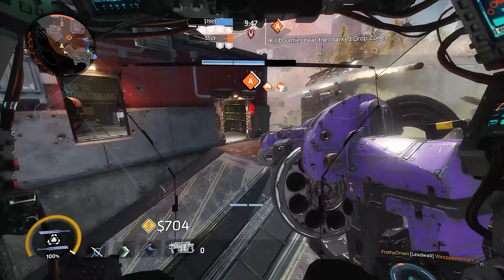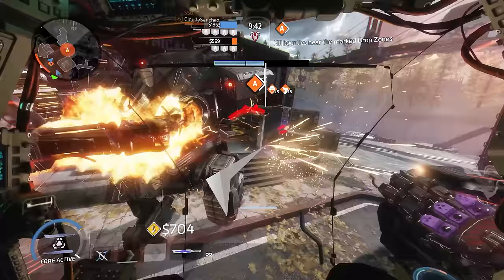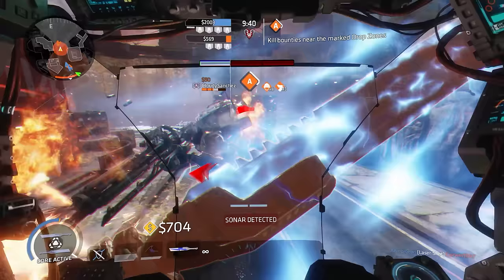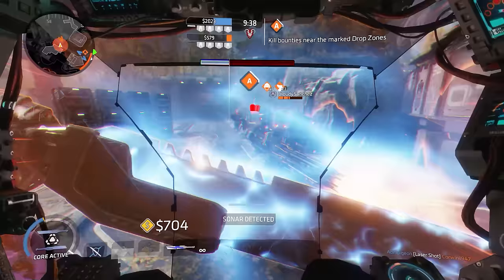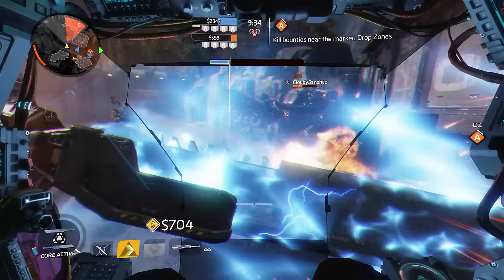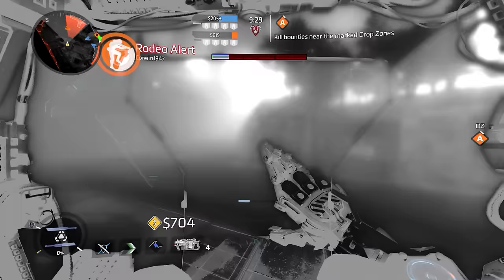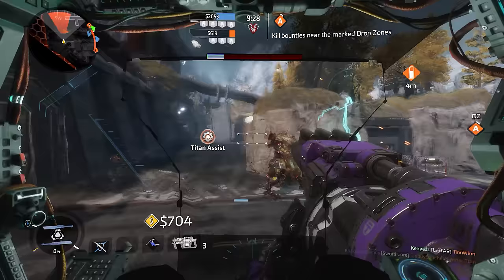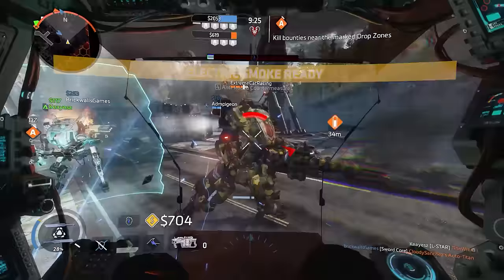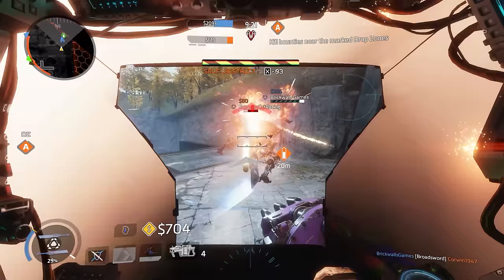As a separate note, it's possible to completely ignore the damage from enemy battery pulls when playing as Ronin. When an enemy pilot is rodeoing you, after a while you'll get a feel for when they're going to pull a battery. If you phase dash at the correct moment, you're going to be invincible at the moment damage would be applied to your Titan,